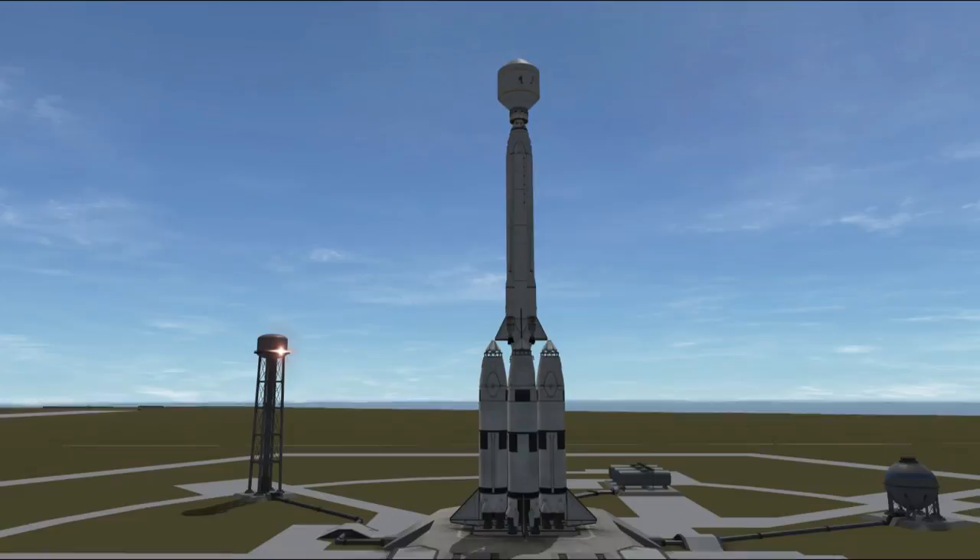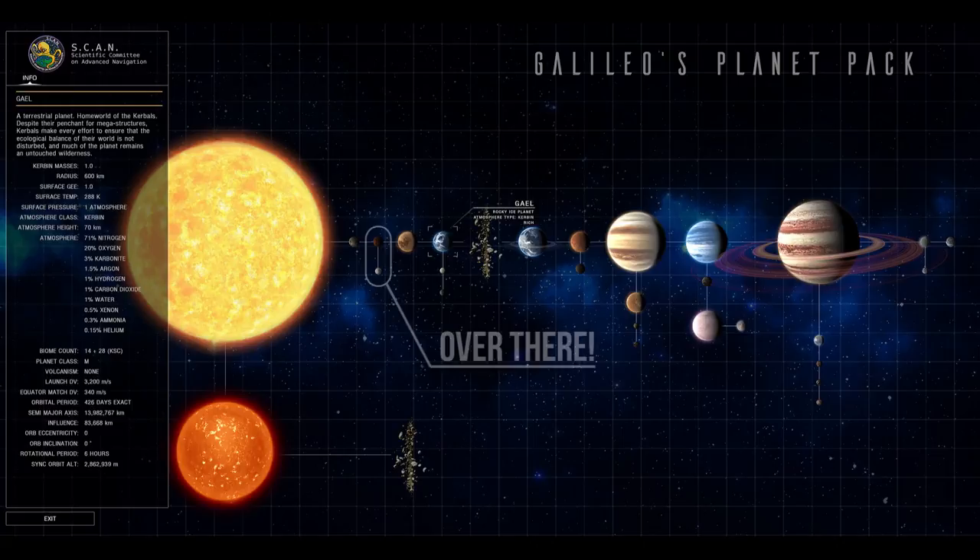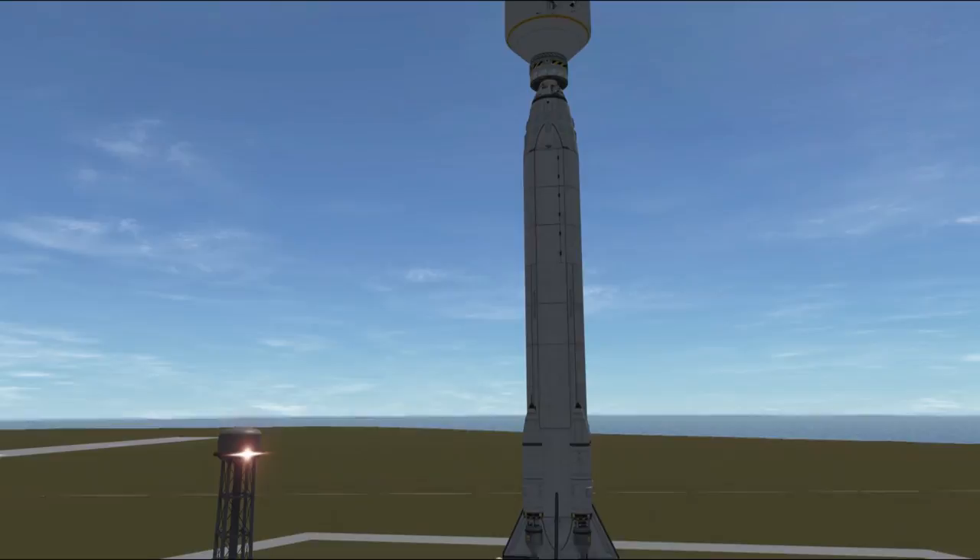Hello everyone and welcome to Galileo Exploration, a fast progression series where we explore a new planetary body every episode. Today we are going to the cursed planet, Falia. Why this planet is cursed exactly we will find out later, but let me assure you that there is something profoundly wrong with Falia. So let's jump right into it.